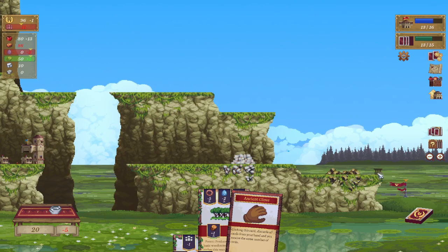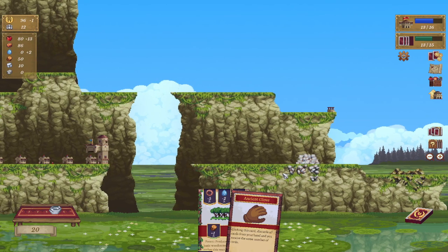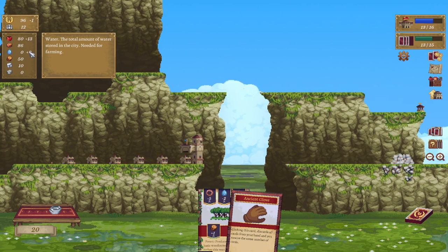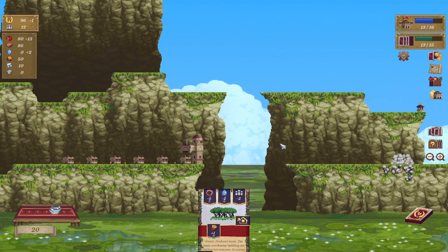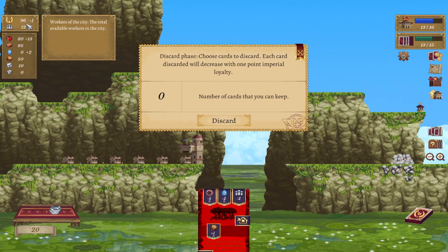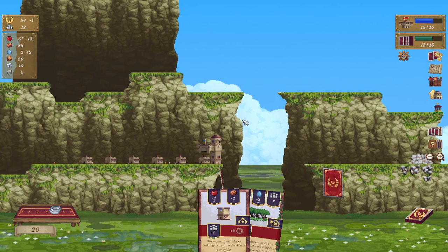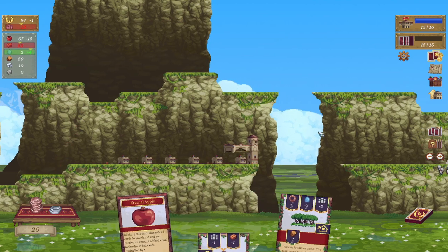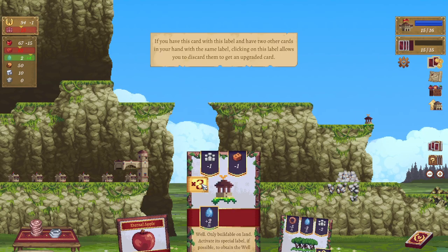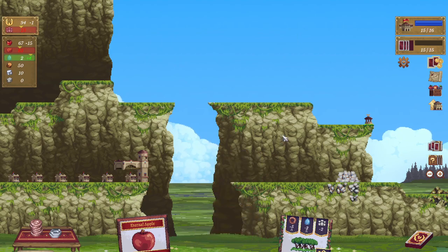We'll put the well up there. The well will give us two water. Each time you discard a card you lose a loyalty. Now we have unlocked the farm. Some of these cards — if you have the same card labeled with two other cards in your hand, you can discard it to get an upgraded card, but we're not going to do that.